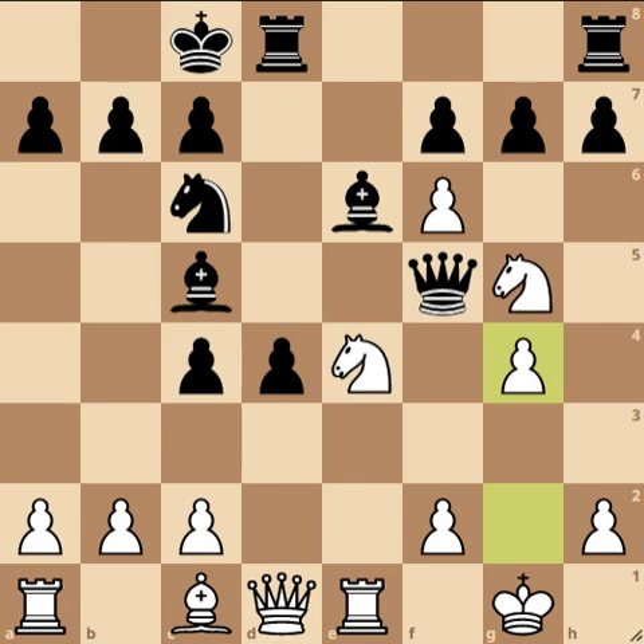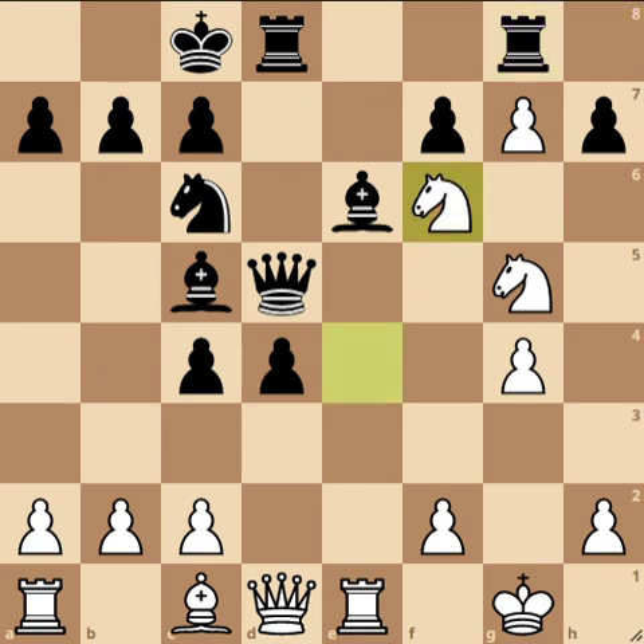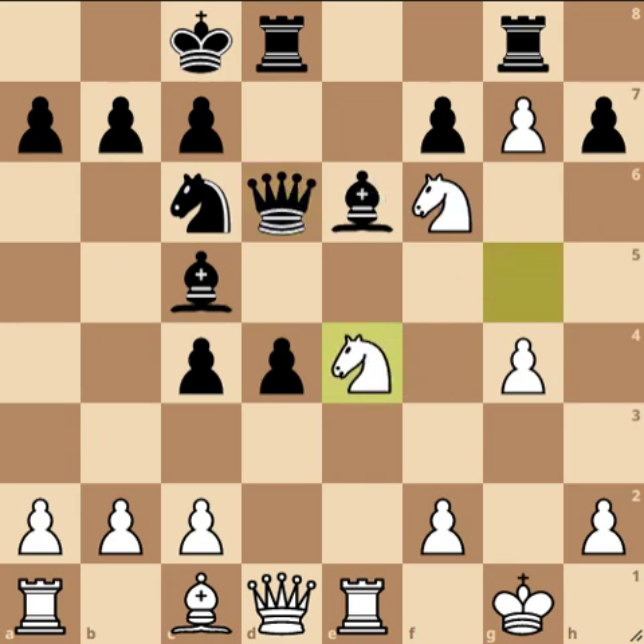Queen e5 has to be played. What happens if queen d5 here? You should see that we can just take on g7, and when the rook has to go to g8, then just knight f6 - forking the rook and the queen. If the queen moves to d6, you might be tempted to take the rook, but knight g4 is actually able to trap that queen. So that's a nice trick - another nice trap in this line.